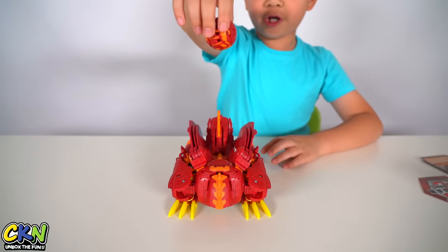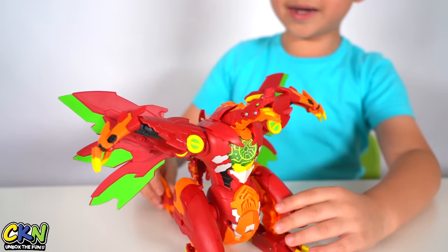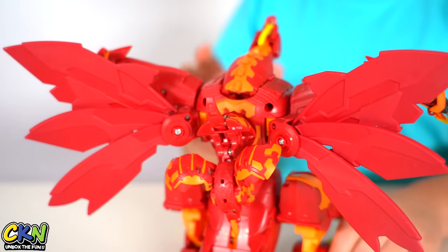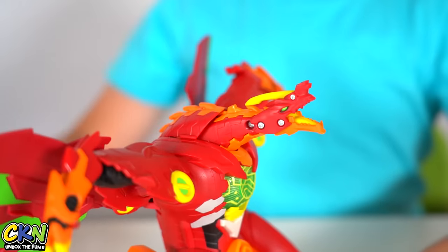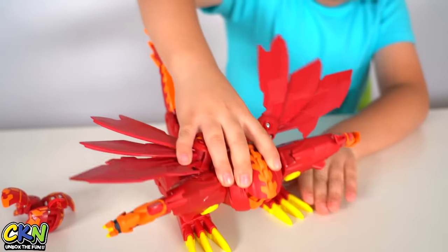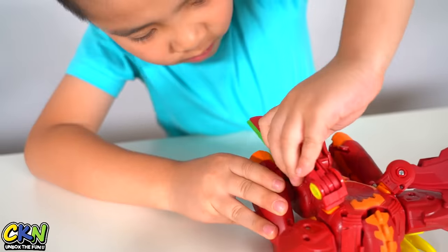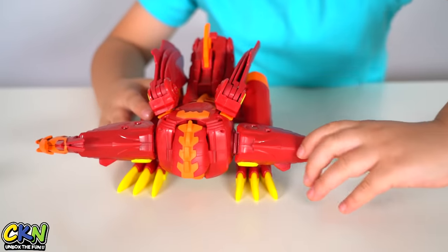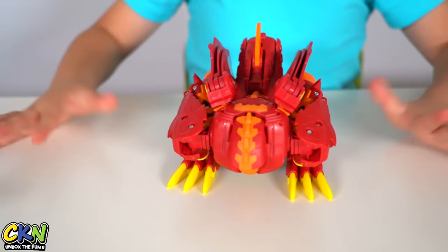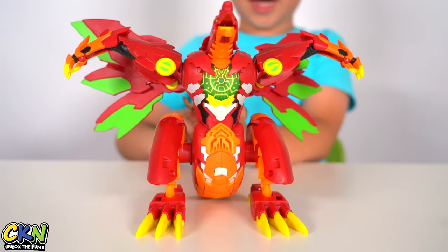Let's transform Dragonoid. Whoa! Cool! Oh my gosh, it actually transformed. Look at the little one at the back. This is how you transform it back: push your head down. Now this ring. Fold his hand in. The other side. There! 3, 2, 1, go! Whoa! Cool! That is cool. Look at the one at the back — there's some more Buckle Gun from the battle pack.